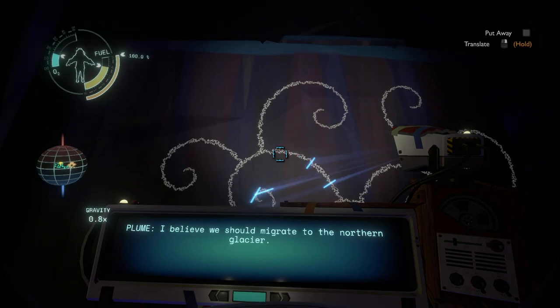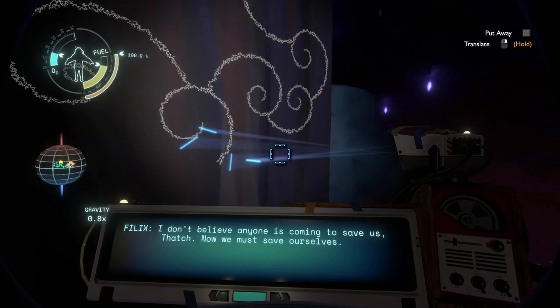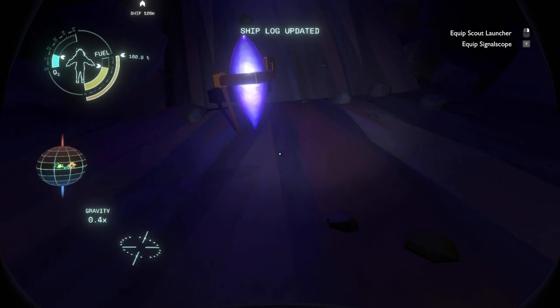I'm looking at the text here — time is frozen right now, right? We have less than three minutes of oxygen left and I have to make a decision: do I go back and try to find my ship, or do I go ahead and hope that I find oxygen? The good thing is this location isn't really that hard to find, so if we need to come back it's not difficult. Let's try to push forward if we can.